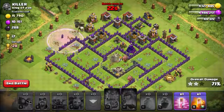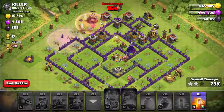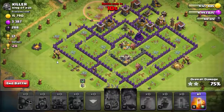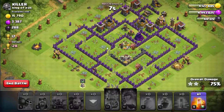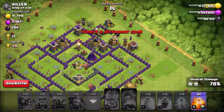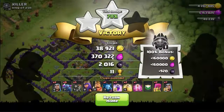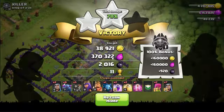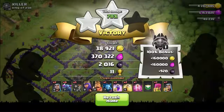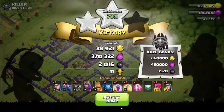Here's the rage spell on the packers — time is too short, only 25 seconds left. Rage is doing a great job. Here's the last haste spell on the packers. Packers did a great job but we can't make it — there's still one packer left going toward the dark elixir collector. We just ran out of time. We got two stars at 78 percent — all packers did a wonderful job.